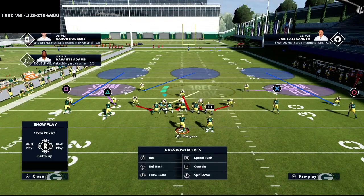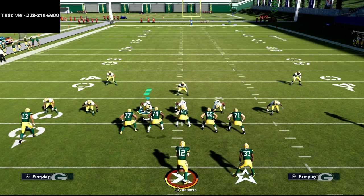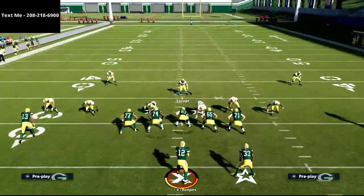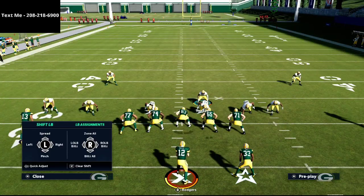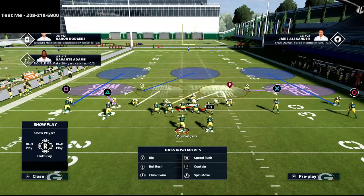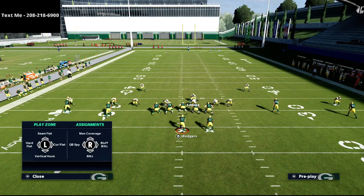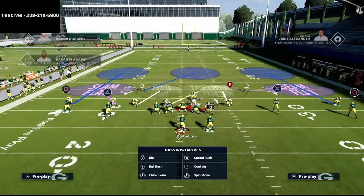We're going to audible down into Mic Blitz 3, and we want to make sure we don't have zone drops on. As you can see, it gives us seam flat zones on both sides — that's really important for how we want to play defense against a gun spread. All we do for adjustments is shift our defensive line to the side of the running back, pass commit, then hit right on the D-pad and flick the right joystick up to zone all linebackers into hook curls. Then we re-blitz our user.